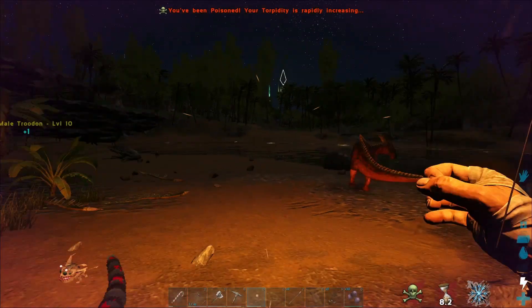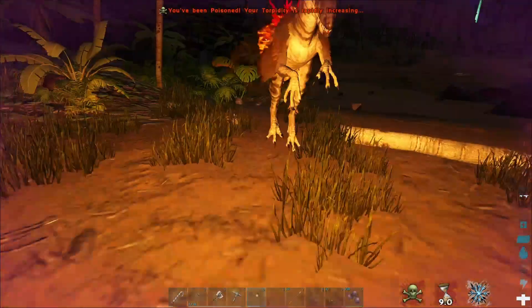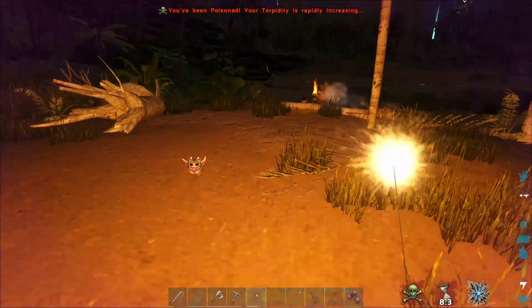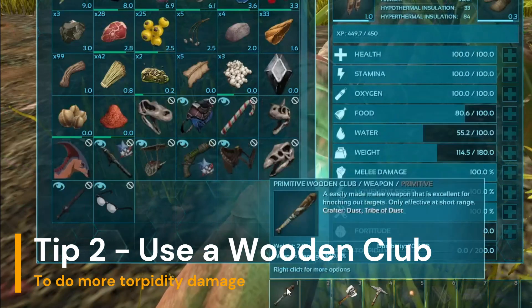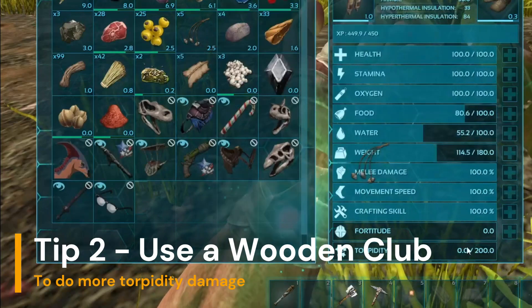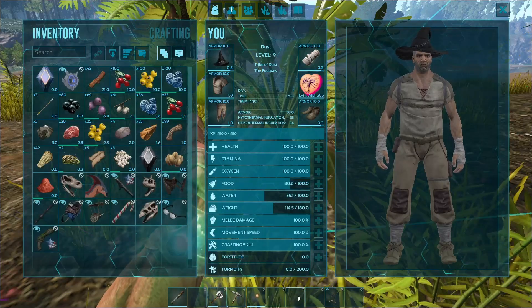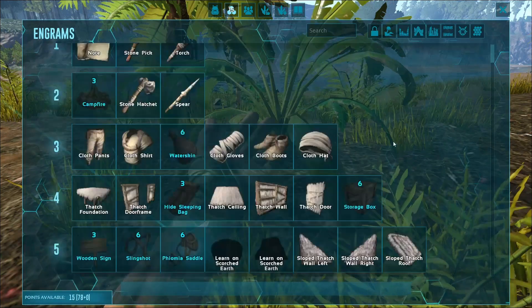Beginners do not have a lot of points spent on stamina and running speed. That means if you are trying to chase them without any use of items or traps, you will need some luck, hoping they will run into some rocks or woods and get stuck. Depending on the level of the parasaur that you are going to tame, you might need a wooden club if it is higher than level 50, because dinos with higher levels have higher torpidity. In other words, it will take more attacks to knock them out, and wooden club gives more torpidity than punches.